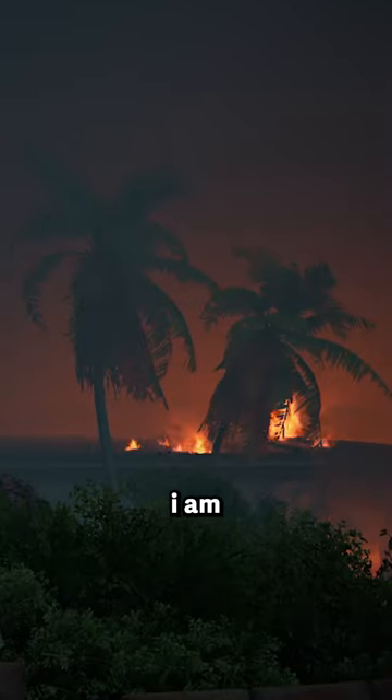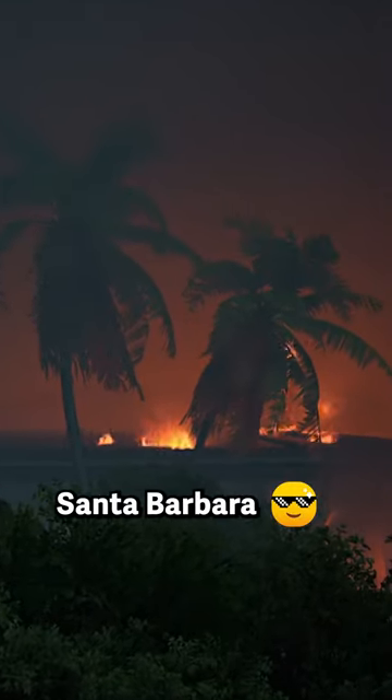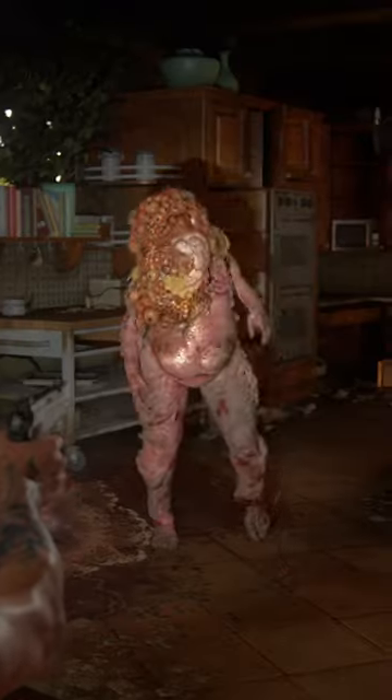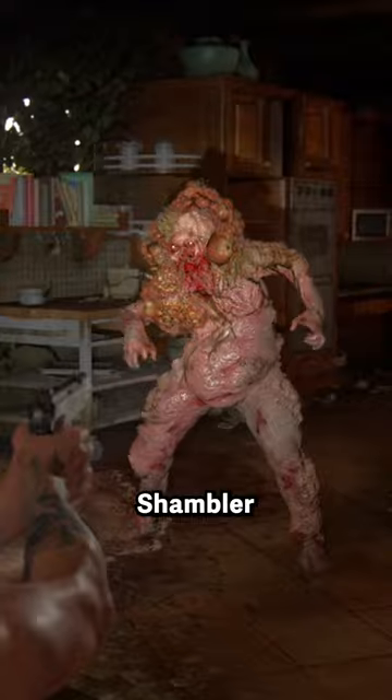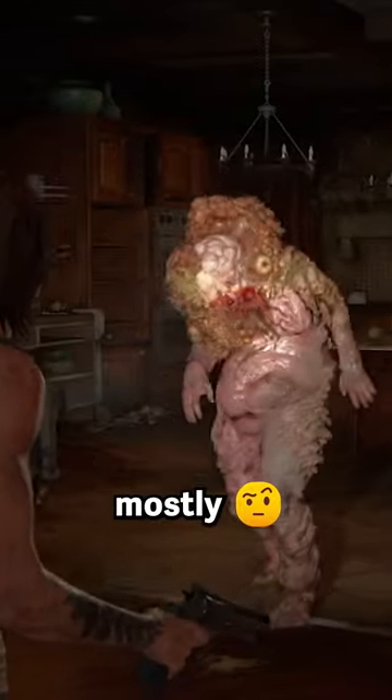Hi, I'm Ellie. Here I am in beautiful Santa Barbara. And today, I'm going to show you how to beat up a Zambler. Shenmue's are easy to take down because they're slow and mostly blind. Mostly.